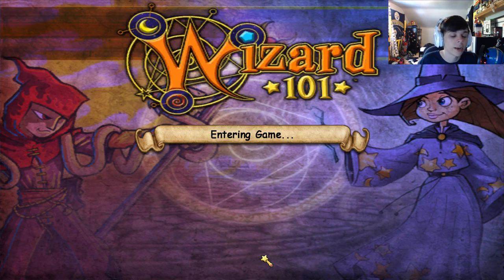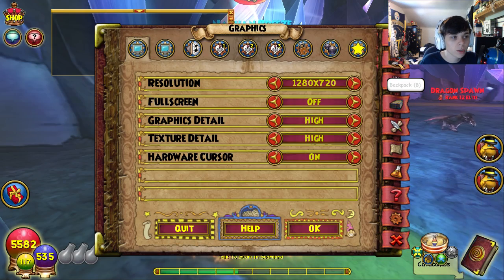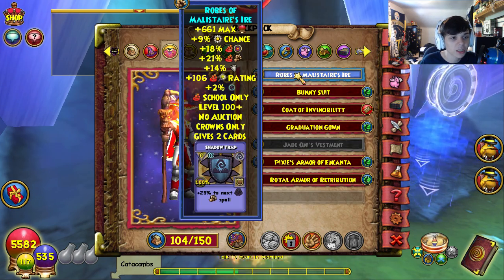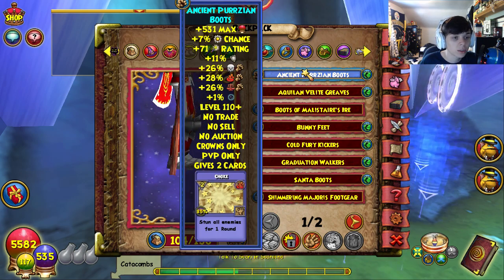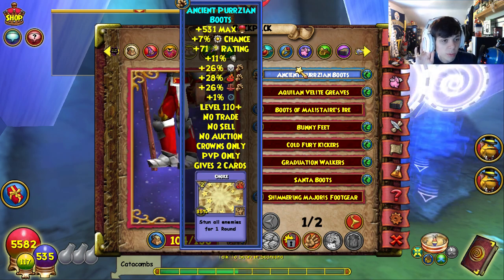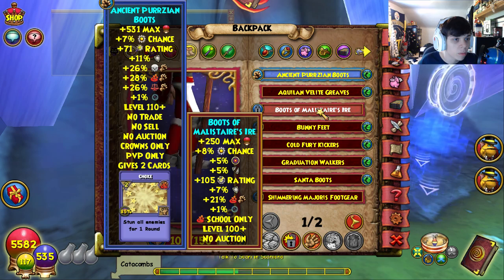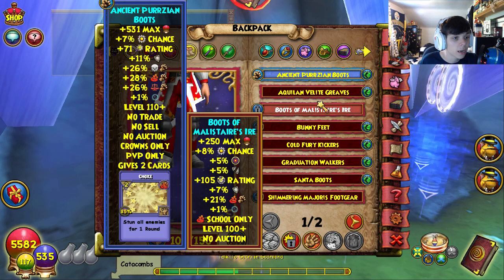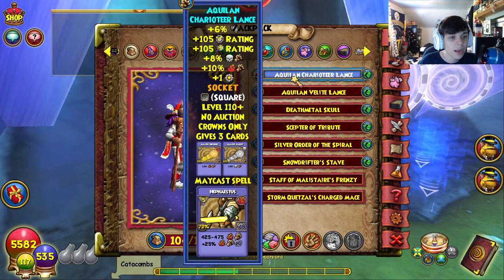My next character - let's go with my fire. We got Nathan Breeze, level 117. I've got the Malister hat, the Malister robe, and then the Persian boots - these are the level 110 version. I definitely would recommend getting these boots because they're so good. They're a lot better than the Malister boots - they give you more crit, more health, and a couple more damage.